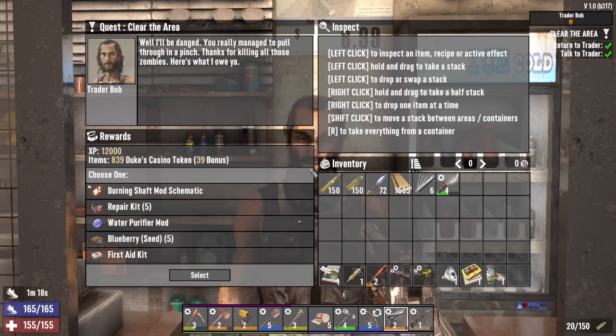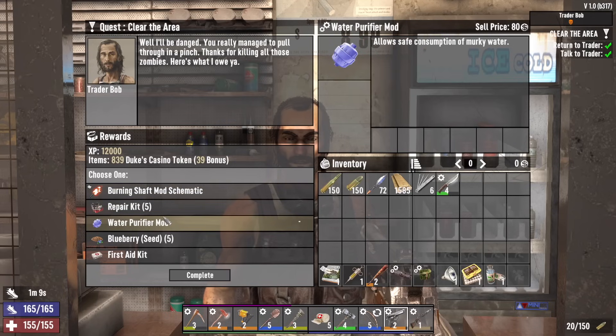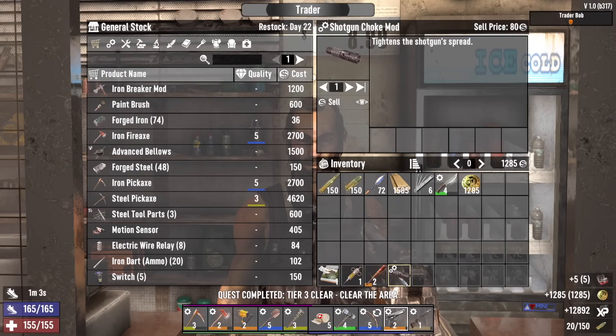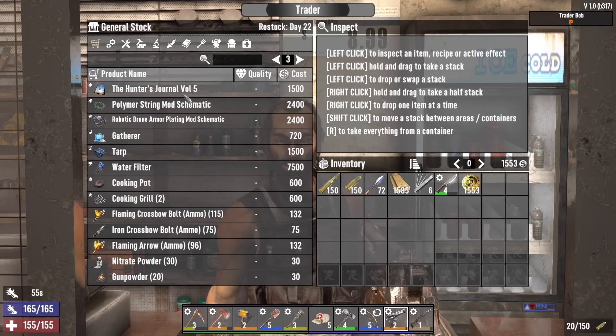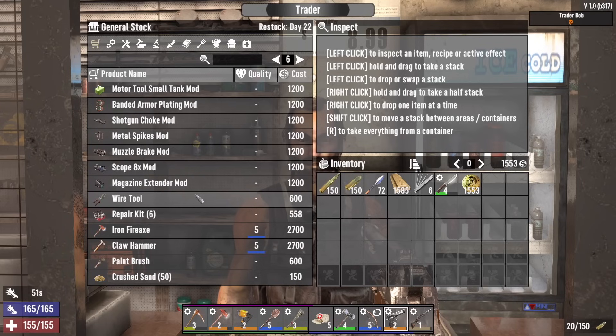The quest reward is pretty shit — 186 for the repair kits. I'll take those and just sell them right back to him. I don't need them, I can craft repair kits pretty easily. Bobby doesn't have any vehicle books — he's got ammo and throwables. We'll just hold on to our money for now and I'm going to keep doing jobs for him.